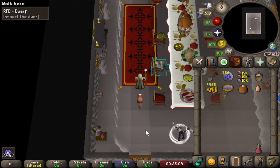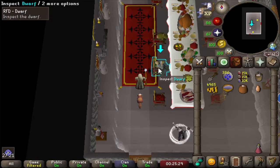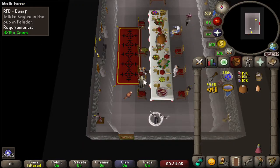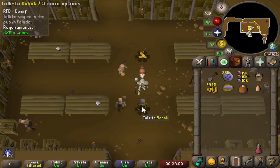Next up, as we have just completed Fishing Contest, that now means we will be able to do the subquest for the dwarf from Recipe for Disaster. Let's inspect the dwarf to see which kind of food he needs to be freed from his spell. Gypsy Ares here mentions that he is very fond of rock cakes, and we should find his father within those tunnels we just unlocked below the White Wolf Mountain. We just talked to Rohak, the dwarf's father.